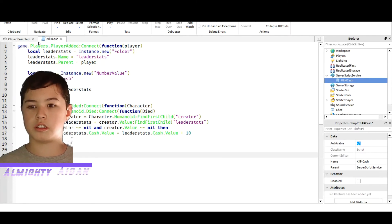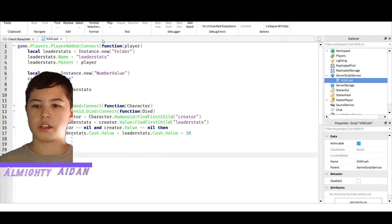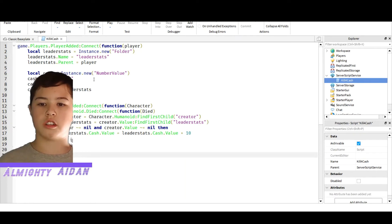Basically, what's happening in here — this whole top piece right here is basically setting up our leaderboard. This is saying what the leaderboard's name is, so it's just going to be leaderstats. And then it's called cash.